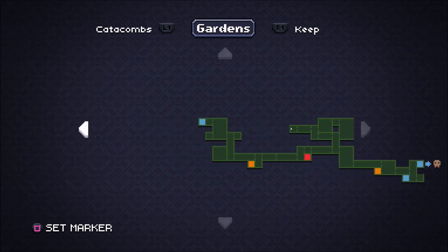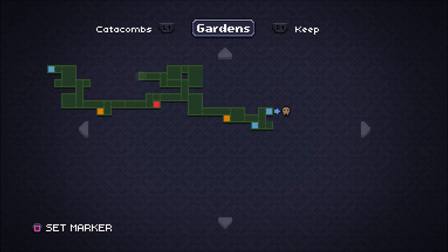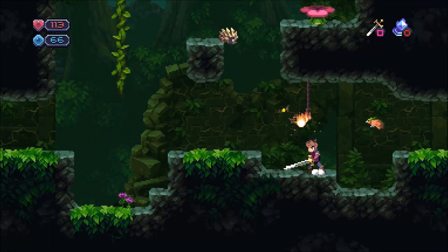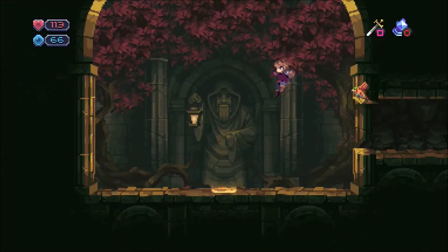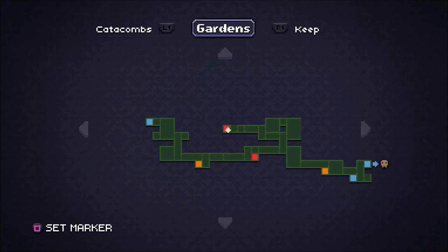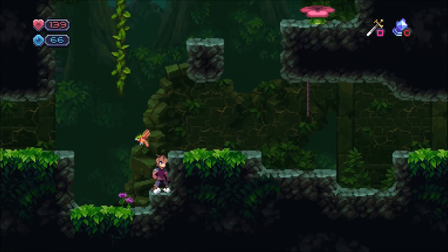Technically we do know where the temple is because this area has two entrances to it. The gardens connect to about four areas: one entrance to the catacombs where we came in from, the one next to it is the magma chamber, over there is the temple, and then one that takes us back to the mines. Here's save point number two, so there is one more coming up momentarily which would be by the boss room.